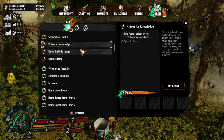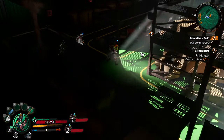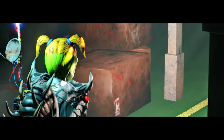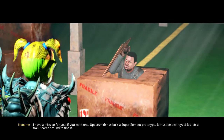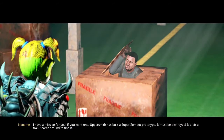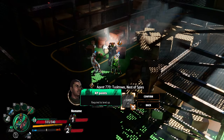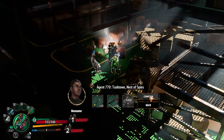Let's go talk to No Name. Oh, there's zombies in here — he's gotta be in here, right? Hiding in a box? 'I have a mission for you if you want one. Uppersmith has built a super zombot prototype — it must be destroyed. It's left a trail, search around to find it.' So we get metal bolts and aluminum arrows, 5,000 XP. Agent 770, Tusktown, Nest of Spies. I guess that's what we're doing.